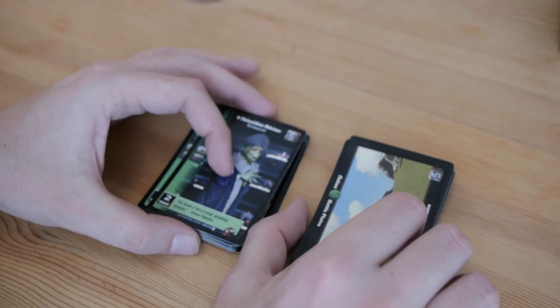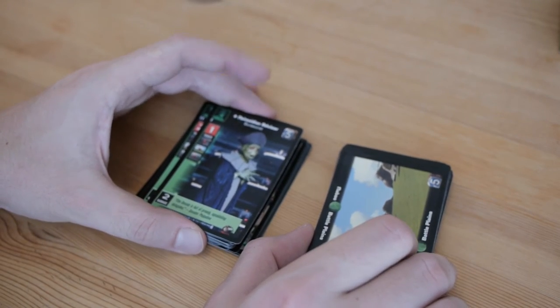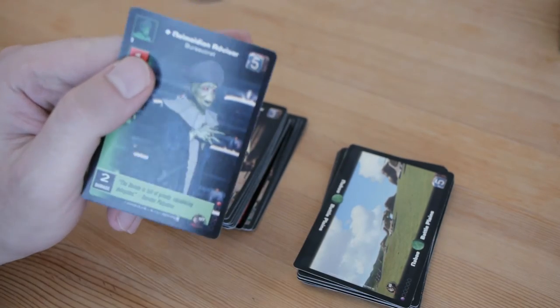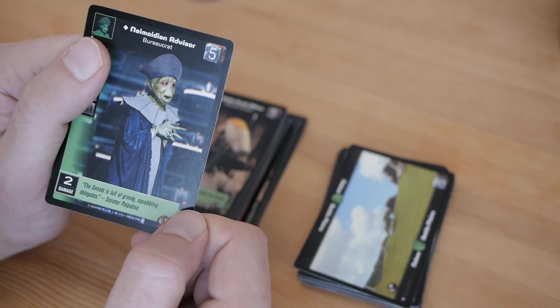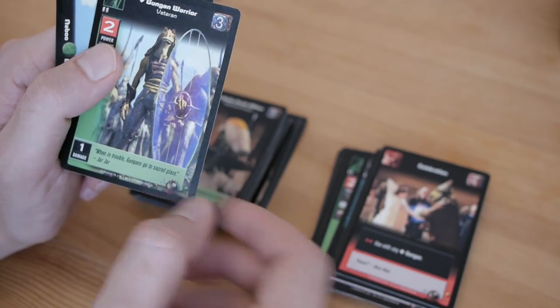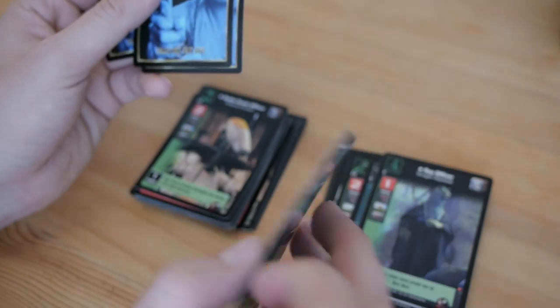Previously you could just combine two starter sets and have a viable deck without any deck building — just mush them together. But once you get all three starter sets you have to make choices and pick individual cards. The restriction is a little dot system: there are six possible dot colors and you can only have 10 cards of a given dot color. So you have 10 cards with a red dot, 10 with a purple dot, 10 with a green dot, 10 with a yellow dot — and you must have exactly 60 cards total.